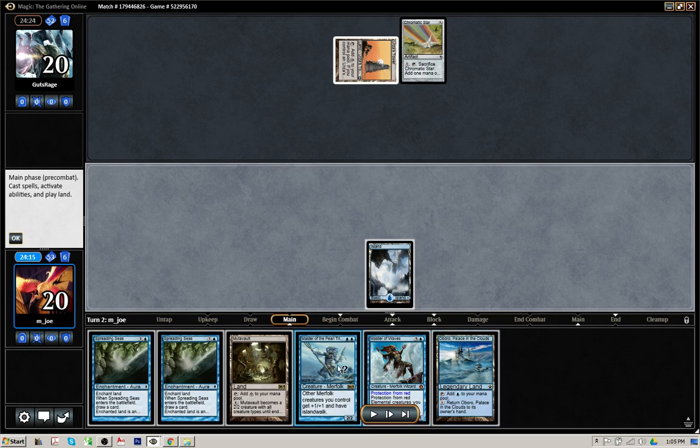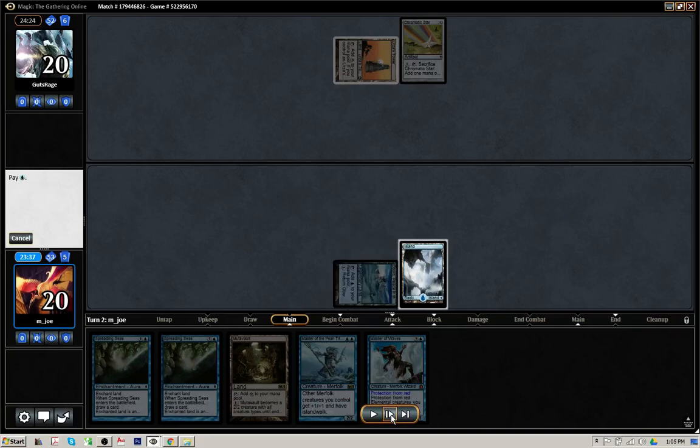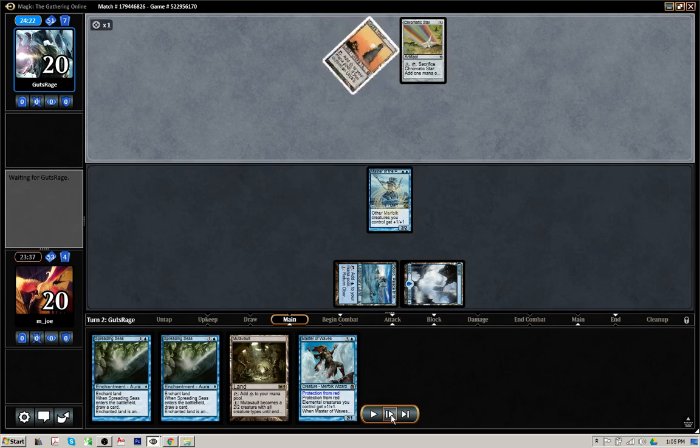I drew another blue source, which is solid. If I want to, I can play out this Master of the Pearl Trident. Now that we're playing against Tron, these Spreading Seas become super great. Do you play a Spreading Seas, or do you play the Master? Having drawn the second blue source, I think it is going to be better to play out Master of the Pearl Trident. We don't know what form of Tron he's on yet, but he's still two lands away from establishing Tron. If I take this opportunity to get a creature on the table, even if he plays a second Tron land next turn threatening to develop Tron the following turn, we're going to have our next turn to set him back with Spreading Seas while swinging in each turn for at least two. So I think it's correct here to play out the Master of the Pearl Trident, see what land the opponent plays, and then start using the Spreading Seas in subsequent turns.